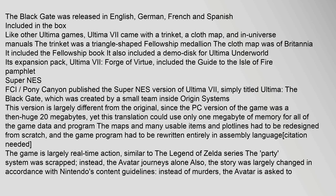FCI and Pony Canyon published the Super NES version of Ultima VII, simply titled Ultima: The Black Gate, which was created by a small team inside Origin Systems. This version is largely different from the original, since the PC version was a then-huge 20MB yet this translation could use only 1MB of memory for all game data. The maps, many usable items, and plotlines had to be redesigned from scratch, and the game program had to be rewritten entirely in assembly language. The game is largely real-time action, similar to the Legend of Zelda series. The party system was scrapped — the Avatar journeys alone. Also, the story was largely changed in accordance with Nintendo's content guidelines; instead of murders, the Avatar is asked to investigate kidnappings.